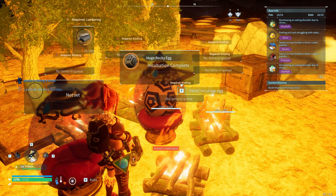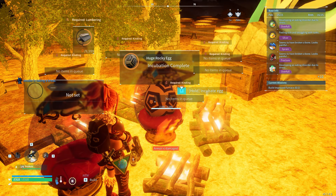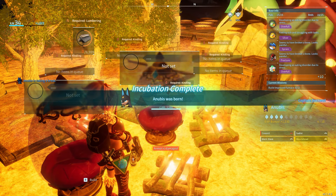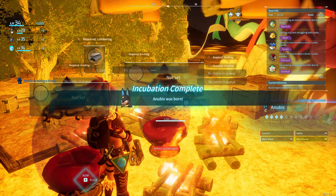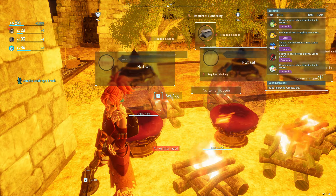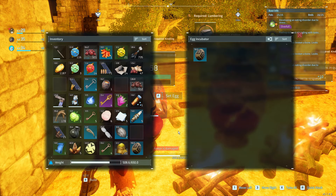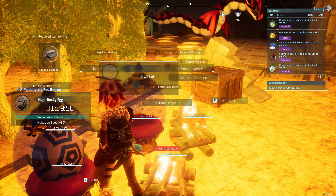Now wait for the timer to go down to zero — you still have to have the left mouse button held down at this point. When the timer hits zero, press Tab and drag the egg into your inventory. Now go back to the incubator and hold the F key to hatch your pal. Congratulations, you've got a new pal without breaking the egg, and you can keep on using this egg to hatch more pals.